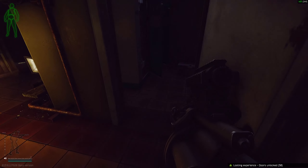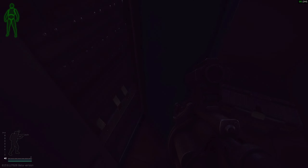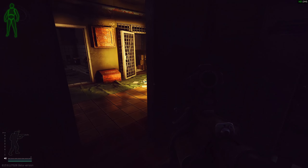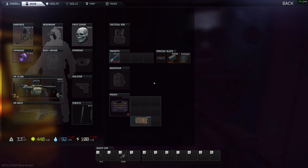Behind the door, two toolboxes spawn with the possibility of FP-100 filters, fire seals, and military batteries. It's all energy items — you know how it is, sometimes you get good stuff and sometimes you get bad stuff. I do hope this guide has been helpful.